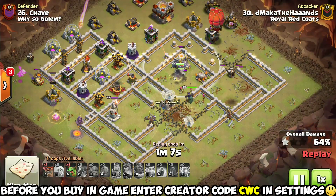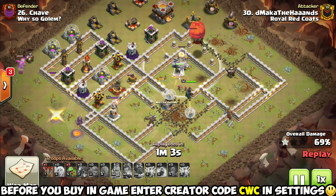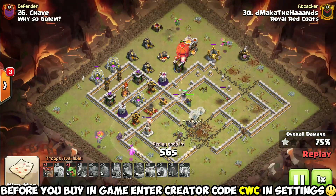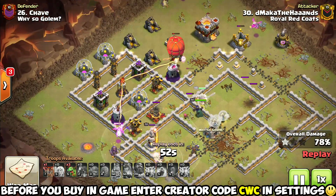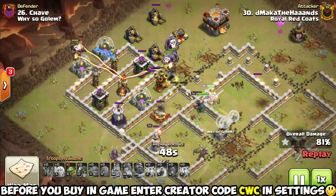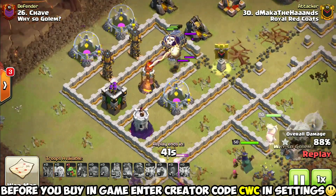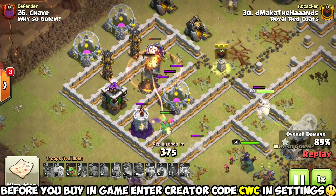He lost his grand warden and a few bowlers out on that side - that is a tough break. You want that grand warden to stick with the bowlers and the king inside the core of the base. He's still got his healers, still got his king doing stuff, still got a queen in there as well. The stone slammer sure enough paths right in there, continuing to get some really good value. He's trickling in those baby dragons to get those remaining air defenses taken out - the stone slammer is taking out the one on top, and brilliant baby dragon pathing got that one on the bottom.